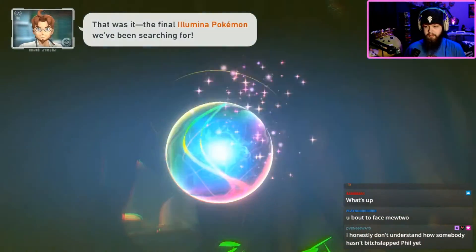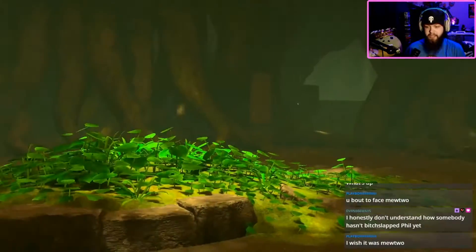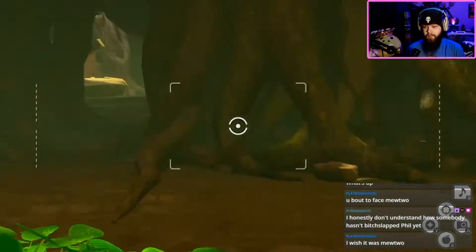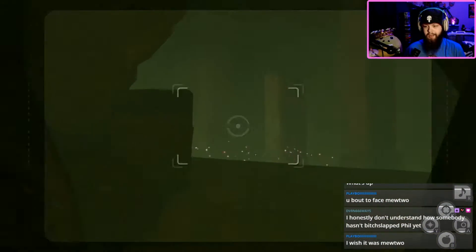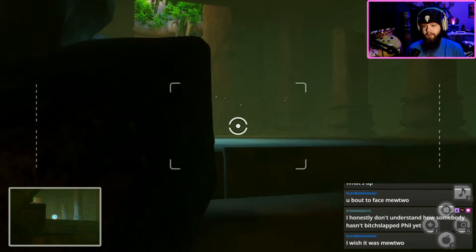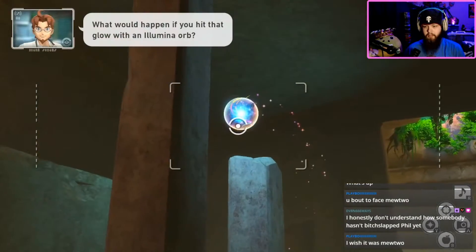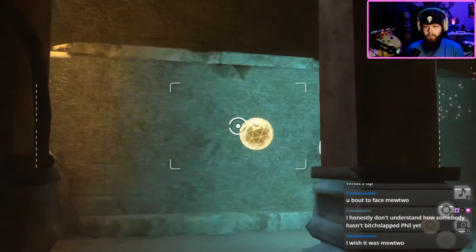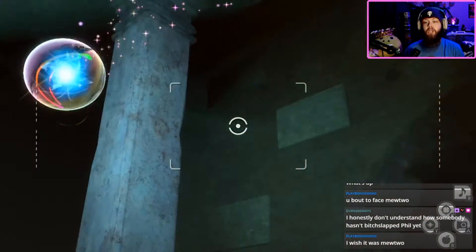It's a mega stone — that's the mega thing, right? Go get him! The final one — Xerneas. That's how you say his name, right? So it's like an orb, like the other ones. Okay, let's see how we play this — take a picture of the orb. Do we have to hit it with the thing? What do you think I'm trying to do, doc?